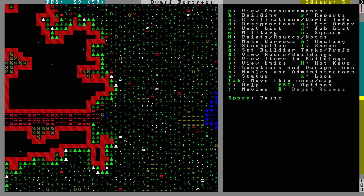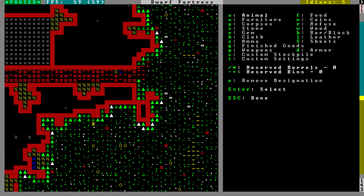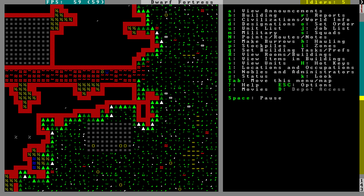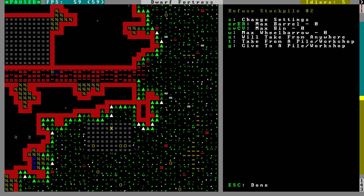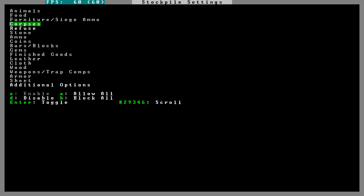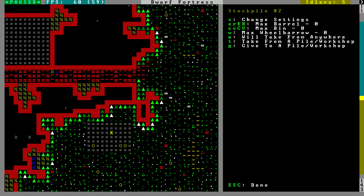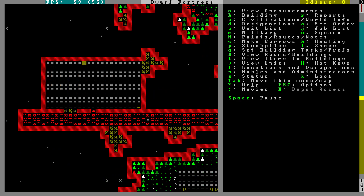I also have to remember — I'm going to put another stockpile over here behind the wall, and this is going to be Refuse. If I go back to it — change settings — that was Refuse. I'm also going to add corpses to that. Just to have somewhere to throw our trash for the time being. Anyway, I really enjoyed playing with you today. I'll see you next time. Bye, everybody.